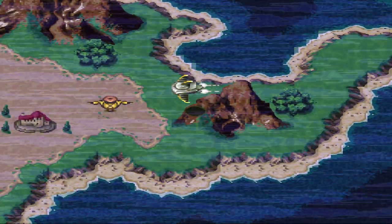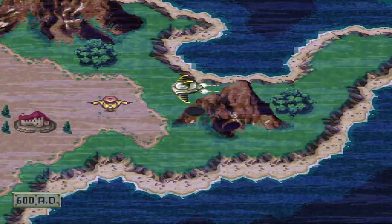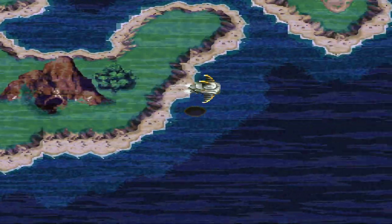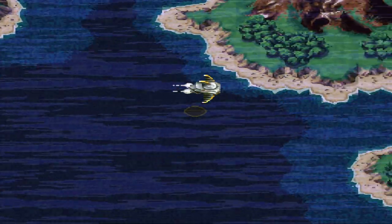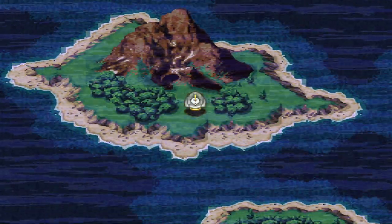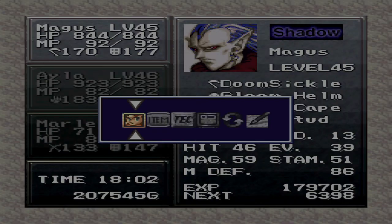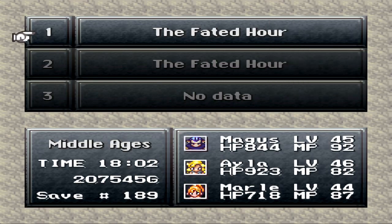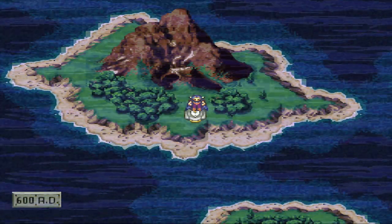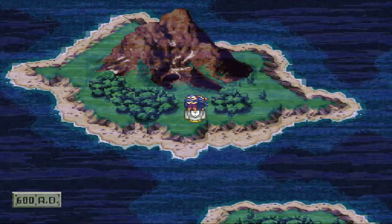Robo, are you a scarecrow? Oh my god, he is! I don't think I've ever seen that before. I guess apparently if you leave the area and come back, he'll turn into different things. That's cool, I like that. Anyway, let's go ahead and save out here, and then we'll dive into the Giant's Claw to hopefully find the Rainbow Shell — next time on Let's Play Chrono Trigger.